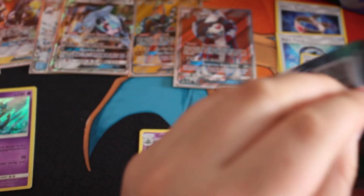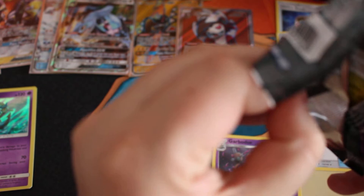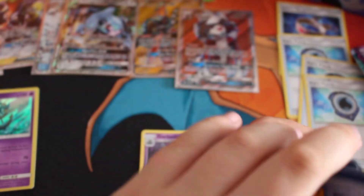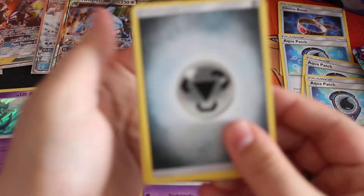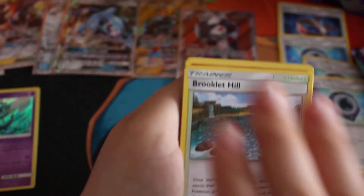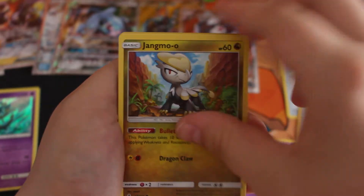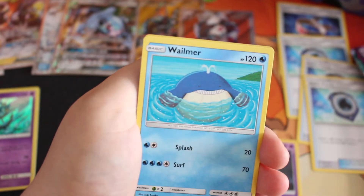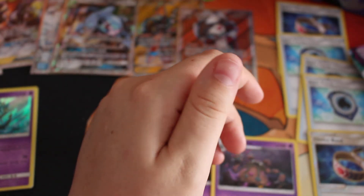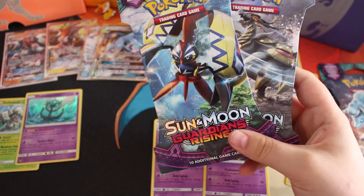Hakamo-o. Cutiefly, Beldum — oh why are we getting all bad packs. Right, we have an Energy. I think we got all the good pulls in the first part. Hakamo-o, Brooklet Hill, Gligar, Grubbin, Wimpod, Jangmo-o, Trubbish, Wailmer, Choice Band, and a Slowbro.